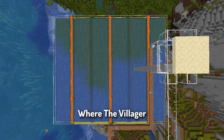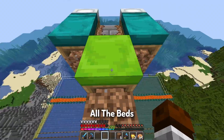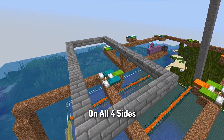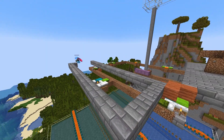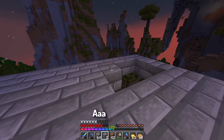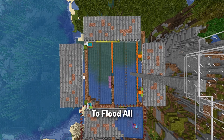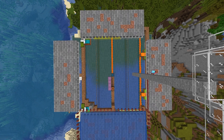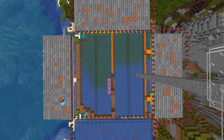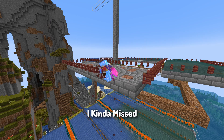Now let's use dirt to lay out where the villager cells are going to be. Then it's time to lay out all the beds and light up the cells. We need spawning platforms for the golems on all four sides. We are done with that. Now we need to place fence gates on all the platforms so the water doesn't flow off, then flood all the platforms.